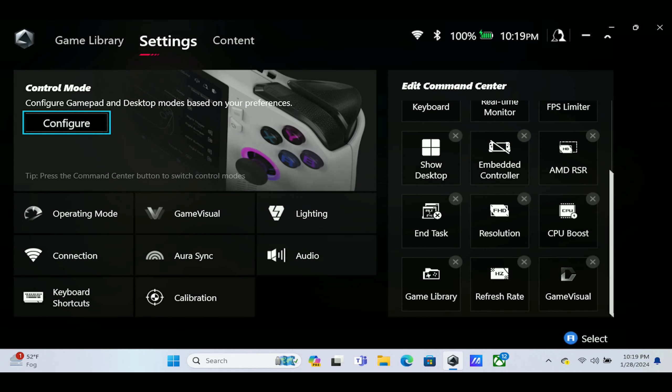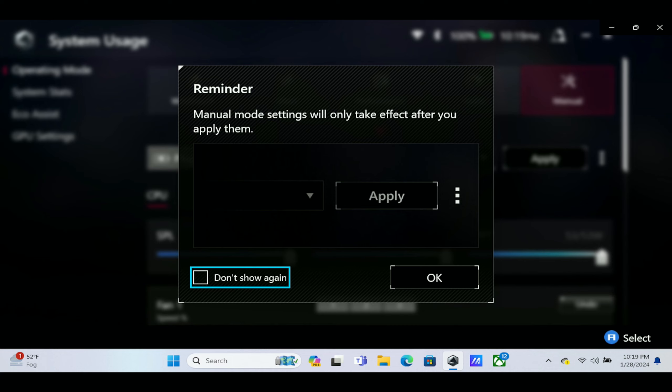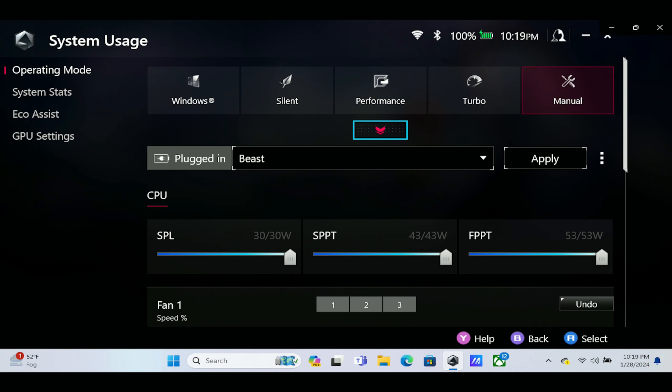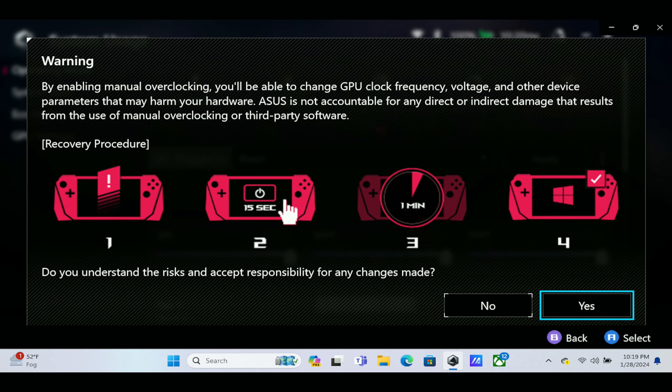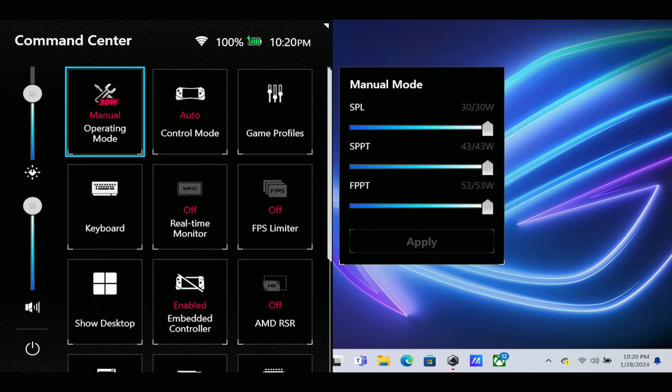The first thing that was changed is added quick manual mode adjustment options for SPL, SPLT, and FPPT in Command Center. In order to do that, go to Operation Mode, make sure that you're in manual mode, set everything that you want, and name it — for example, 'Beast' — and hit Apply. It gives you a warning; just hit Yes.